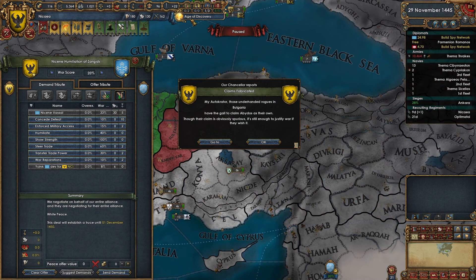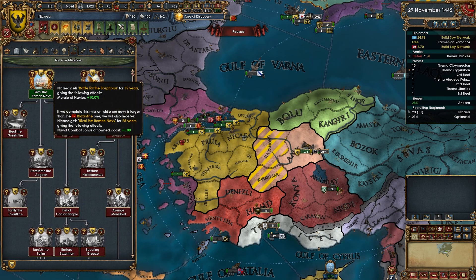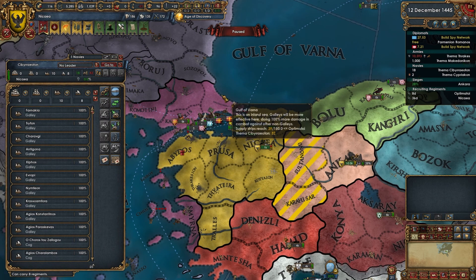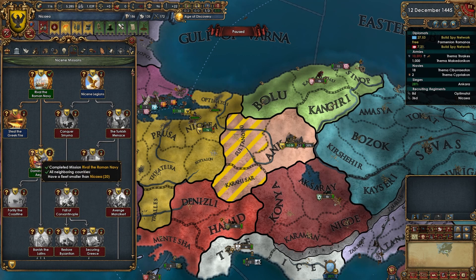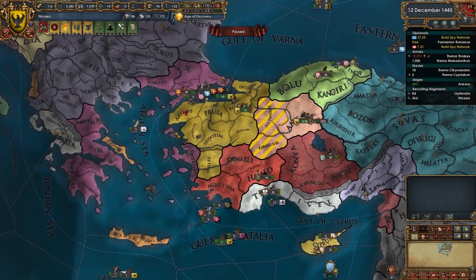We now have 18, they have 19, and we have 20 — so we get the Wooden Walls modifier essentially for 20 years, which is great. We have lots of galleys — Dominate the Aegean requires no neighboring allies to have a fleet larger than ours. We also gain an admiral, naval tradition from battles, and some permanent claims on land.